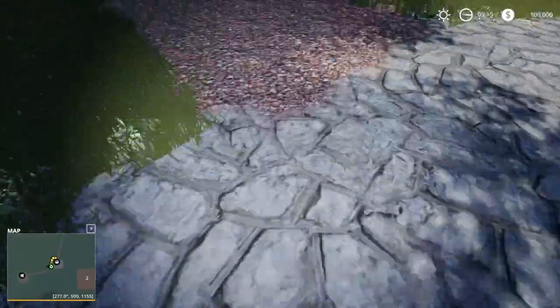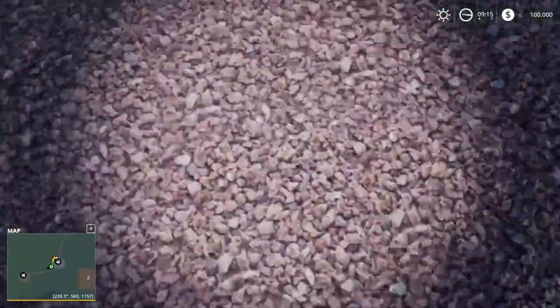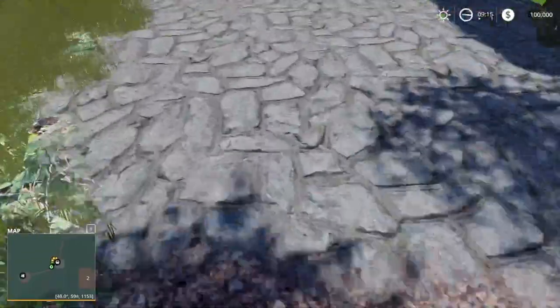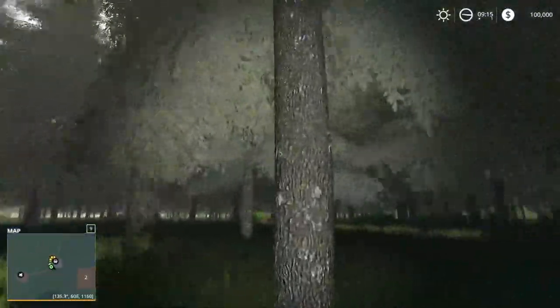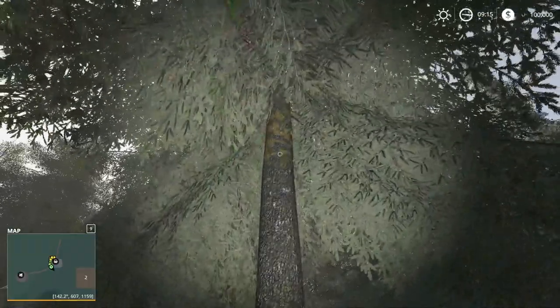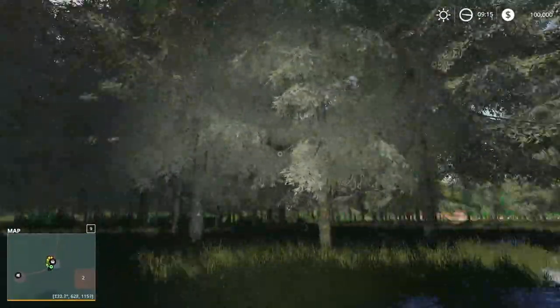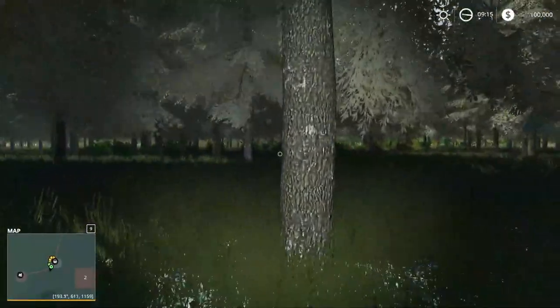Let's take a look at these textures. That almost looks like a lava rock going down there, and then there's a nice cobblestone here. I really like that. And you can look at the trees — those trees look fantastic. It looks very realistic, and you can see that's a pretty thick tree trunk there.